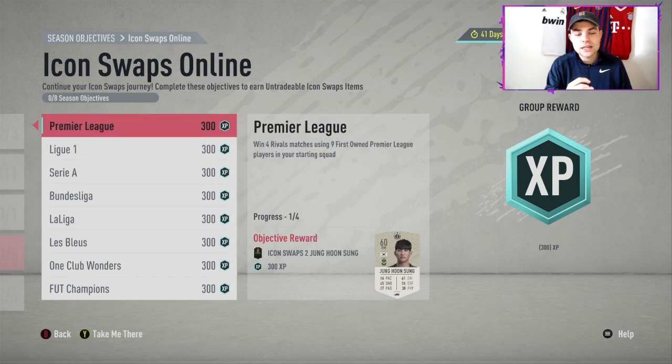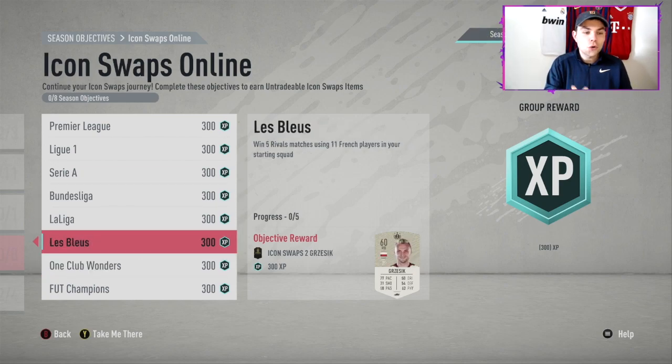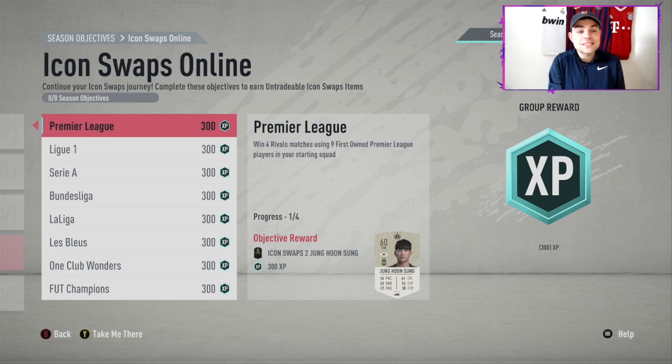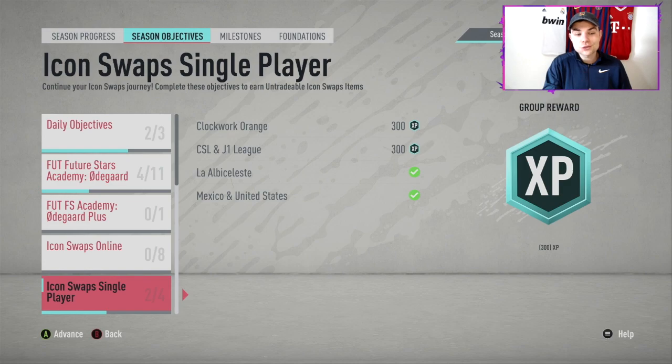The way I'd recommend combining these: Premier League can combine with Les Bleus and One Club Wonders if you have 11 first-owner French players from those leagues — you can do three objectives at once, which is really really good. You need players in your club that are first owner, and they have to be French, and from that league. For me, I don't have 11 French Premier League first-owner players, so I'm combining Premier League with One Club Wonders — nine Premier League first-owner players plus two icons I got from the icon swaps. That makes it a lot easier.